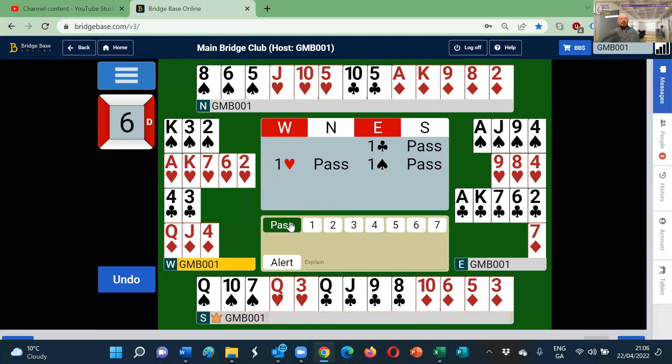South is going to pass. This puts West in a bit of a dilemma. It has told its partner that it has at least six points — but it has much more — and that it has at least four hearts, but hasn't shown the fifth heart. West knows it doesn't have a fit in spades, doesn't want to play in clubs, and its diamonds aren't great. Queen-jack-four is not a great stop for no trump. It would like to know more about the heart suit.